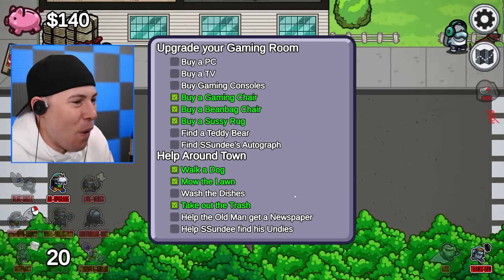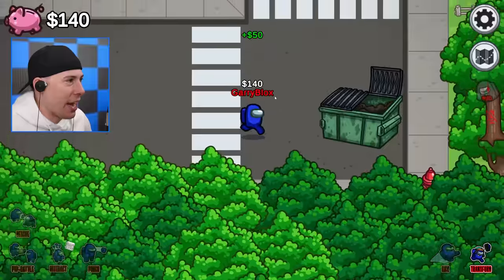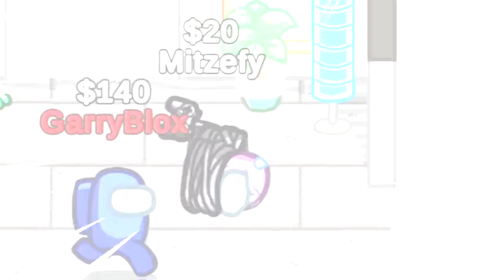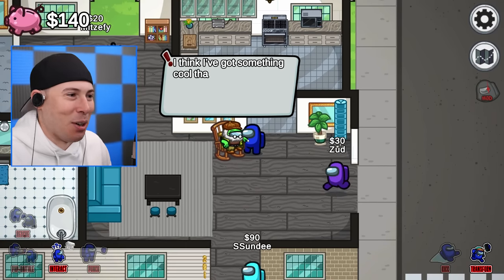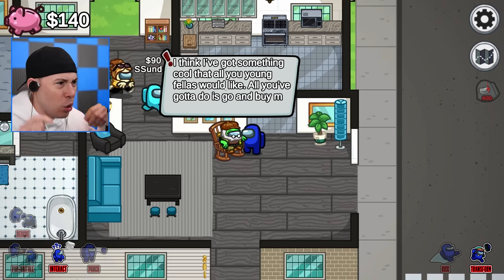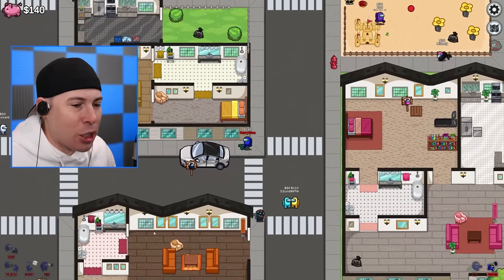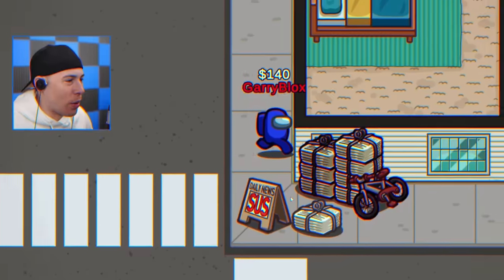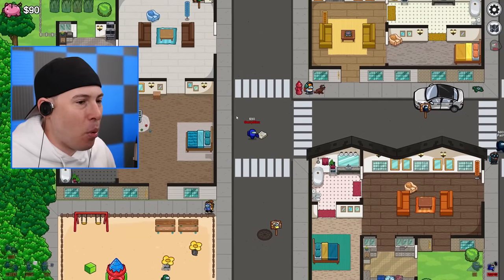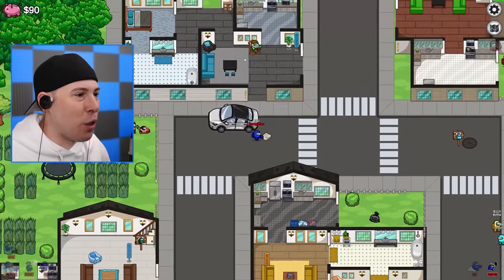Let's do our next mission - we have to find a teddy bear and get Sundy's autograph. I'm going to go down here and transform. No one even knew it was us. Who's this grandpa guy? I think I've got something cool that all you young fellas would like - all you've got to do is go and buy me a newspaper. We're going to go to the newspaper. I saw the Daily News Sus. There it is - let's grab one.